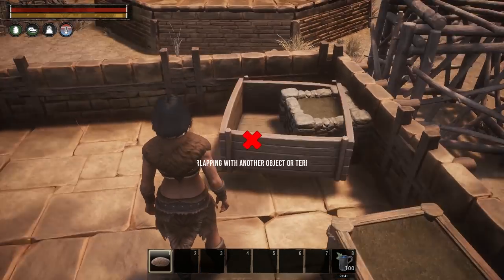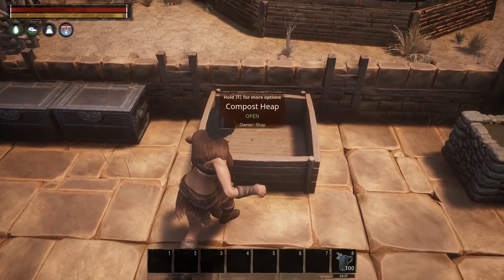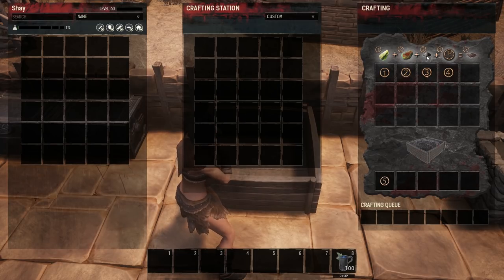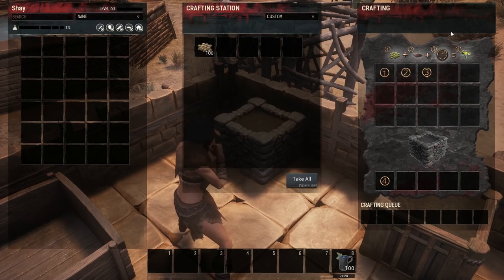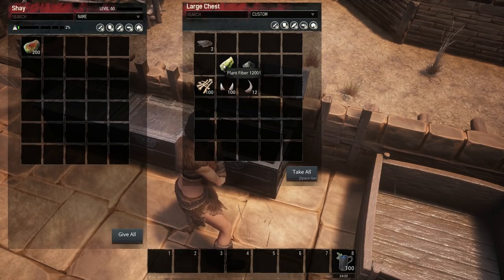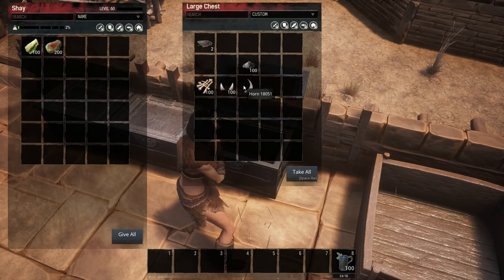If we grab the compost heap interface, you can see it's a crafting box where inside we're gonna need fiber, putrid meat, bone meal, and thyme to make compost. The planter requires seeds and compost. Now the other thing is bone meal — bone meal is made from grinding bones, fangs, and horns.